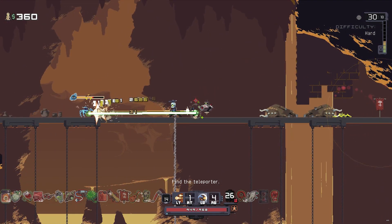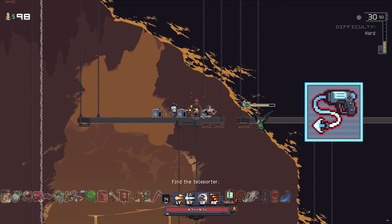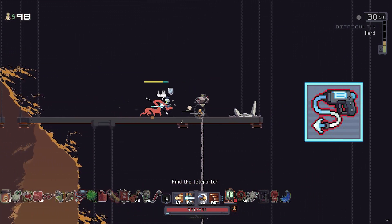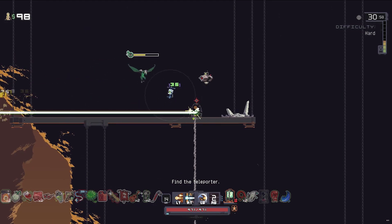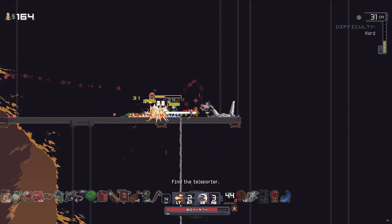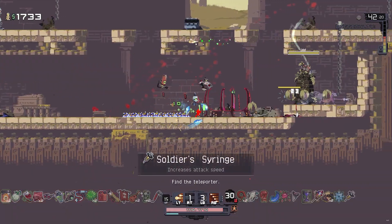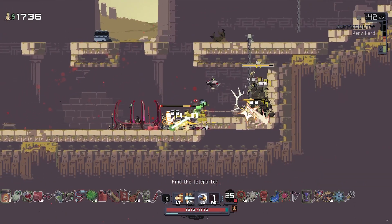The Will-o-the-Wisp also knocks enemies upwards. We're also using the Plasma Chain, which gives a chance on hit to tether onto one enemy dealing 60% damage over 0.5 seconds, and damages all enemies in its path. As you're tethered to an enemy, anything it's touching takes damage too. You can stack it and the more you stack it, the more damage you'll do.